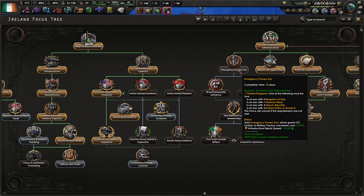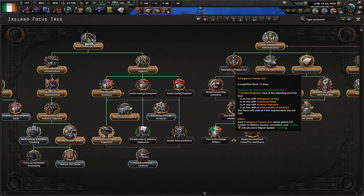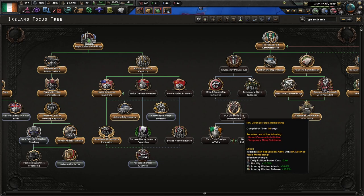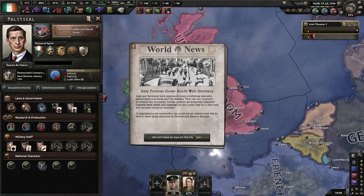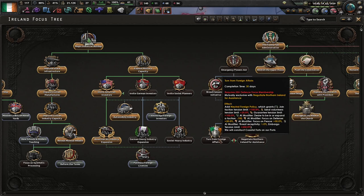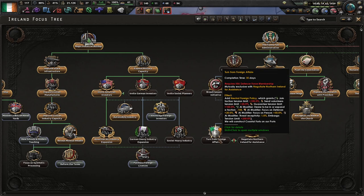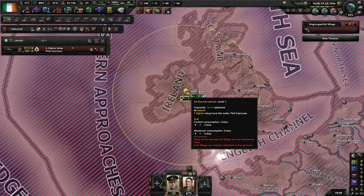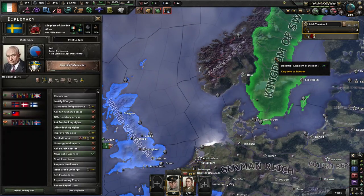As soon as this focus triggers — the UK is at war with France — get this, then get temporary state guidance. I wouldn't bother with broad censorship until when you actually need the extra war support. Then get this, and once that happens, if you are going to be doing the Allies, use negotiate Northern Ireland for assistance, unless you just want to play very historical. Sweden has joined the Allies in this game.